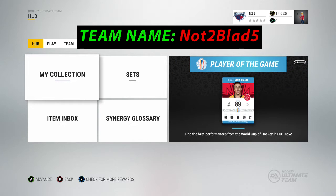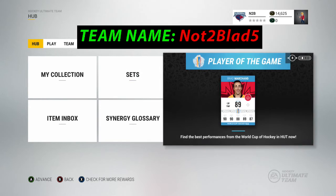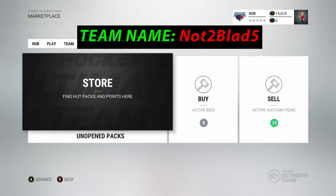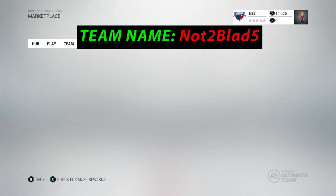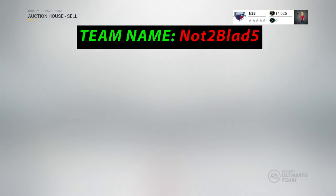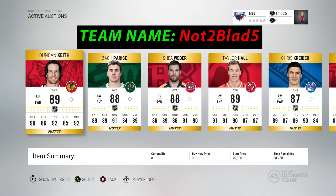Hey guys, welcome back to another Hockey Ultimate Team video. Today we're doing a trade day — that's all it is. I figured I'd do something different for once. I took a lot of players off my team and there are 13 items up, including two giveaway items, so even if you don't have coins you can try to get something.